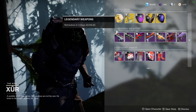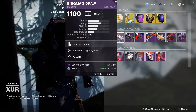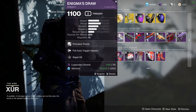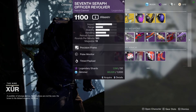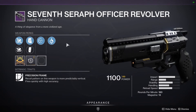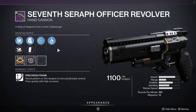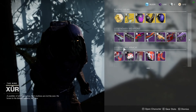Moving on to the legendary weapons: Xur has Enigma's Draw with Full Auto Trigger System and Rapid Hit. I really wouldn't pick that up because Full Auto Trigger is a mod now, so there's no point in having that perk on your gun. For the second weapon, we have Seventh Serif Revolver, which has Pulse Monitor and Timed Payload — not too bad. Timed Payload is pretty decent given the fire rate, and Pulse Monitor automatically reloads the magazine and improves handling when you're wounded, even if the weapon is stowed. Worth picking up if you want to do Warmind Cell builds.